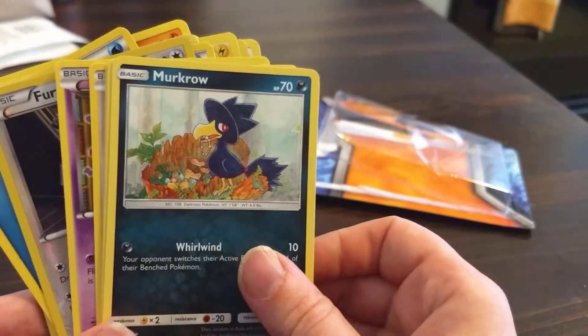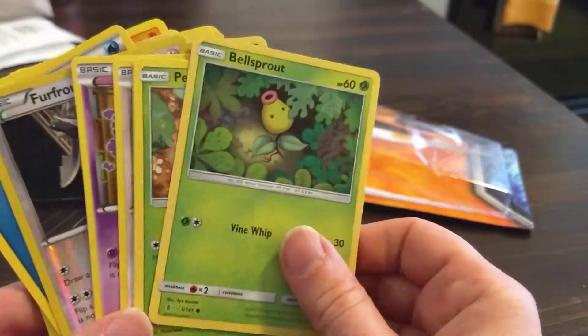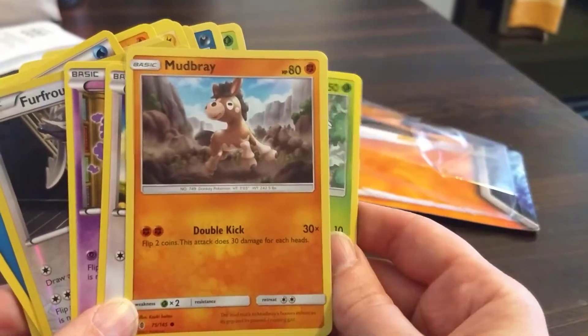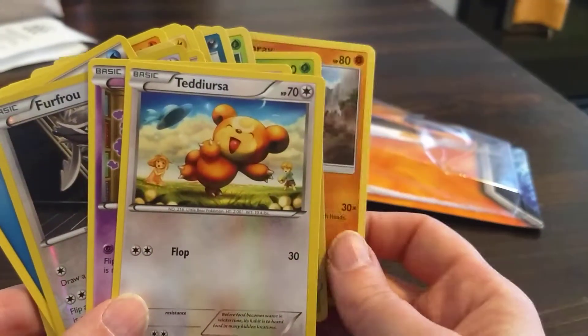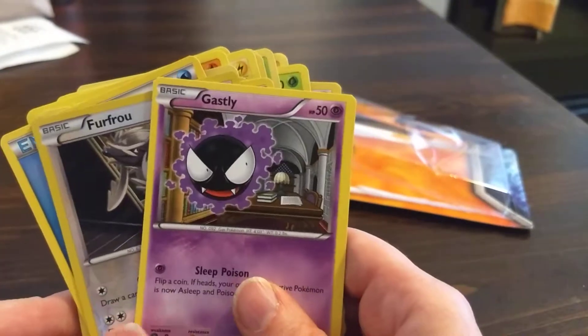These are everywhere in Pokemon Go. I can't even evolve it right now, so I have like a ton of candy for that guy. Bellsprout. Mudbray. This guy, I have two, because those would look pretty cool. Ghastly. And that is it.